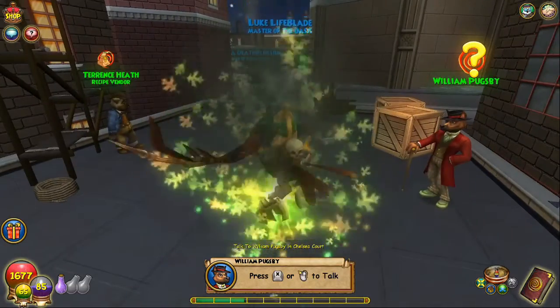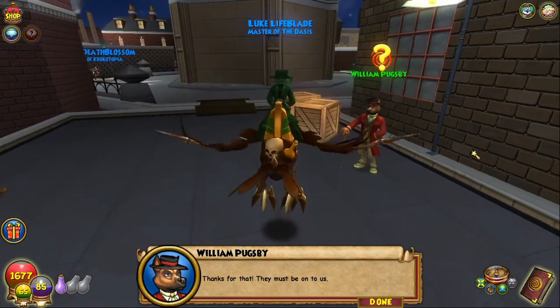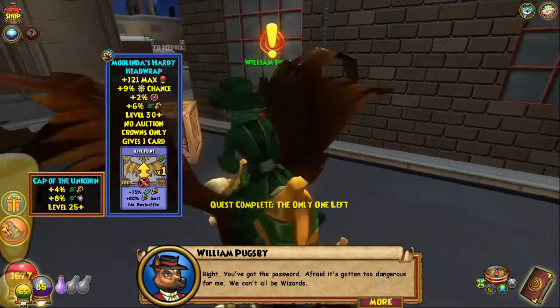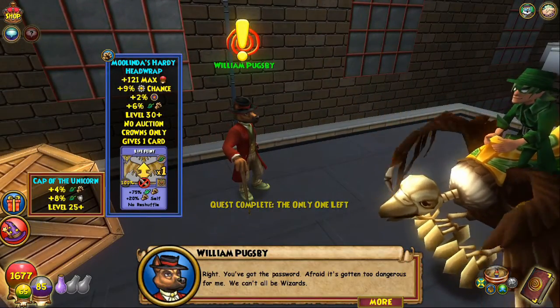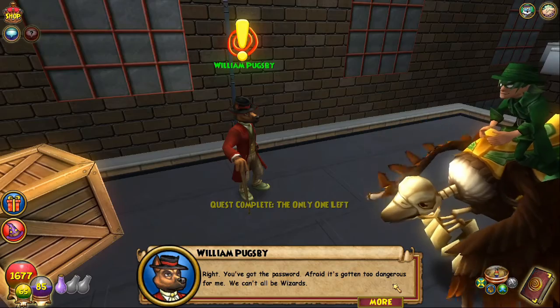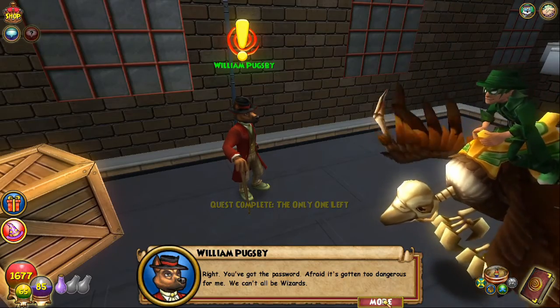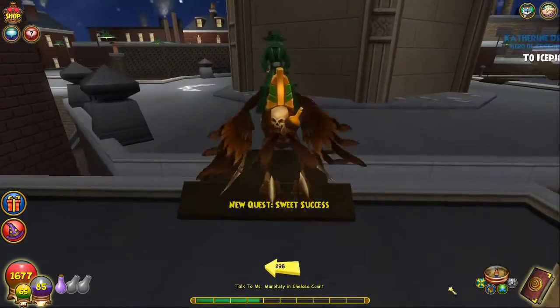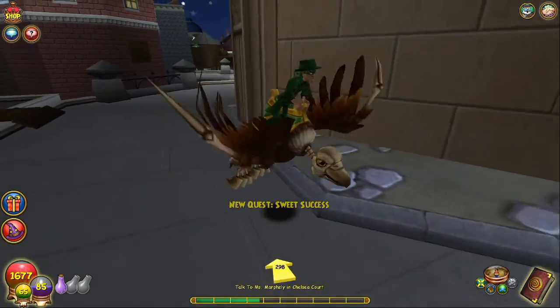A password — they must be on to us. 'You've got the password. I'm afraid it's gotten too dangerous for me — we can't all be wizards. I pay my debts. Tell Ms. Marfley I did what you asked — best of luck, wizard.'